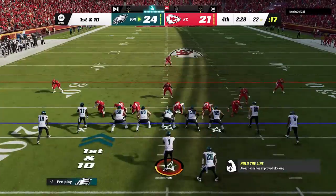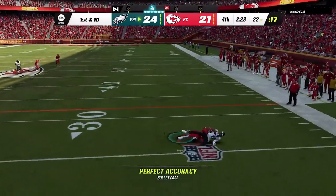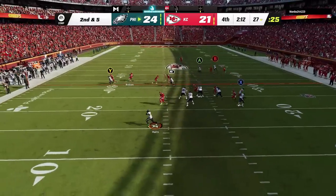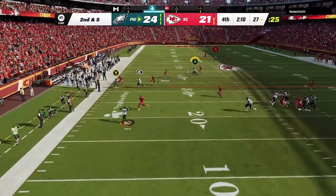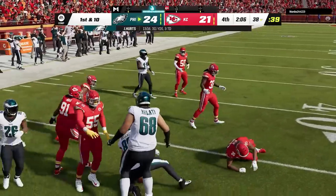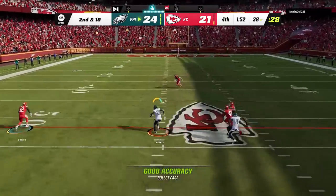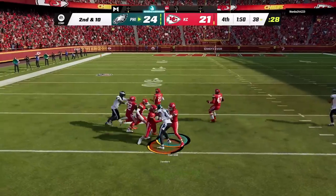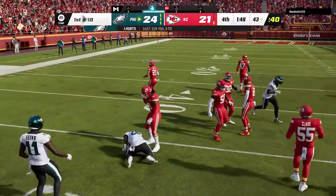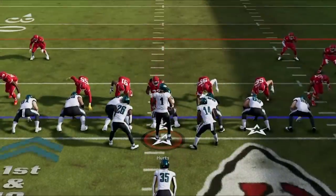On offense we're going to try to kill clock to secure this game, and we're going to have to do so passing since my opponent is still in this large 4-3 even defense. Luckily Hurts is making insane plays, threading the needle from a ridiculous angle to get me to the two-minute warning with a first down. I run the ball to get the clock running before going back to the pass and getting into field goal range. He uses his last timeout and that's the ball game as I take knees — and he rage quits.